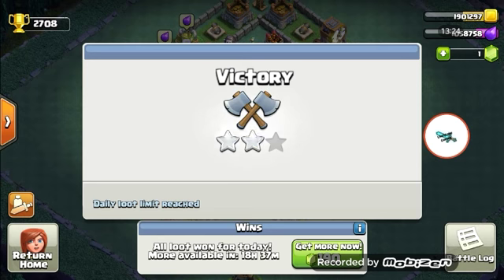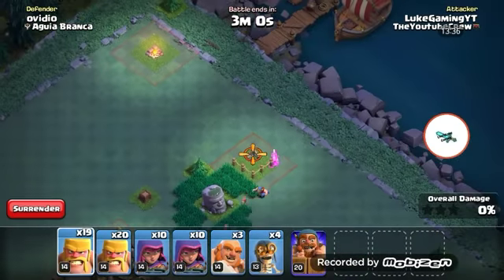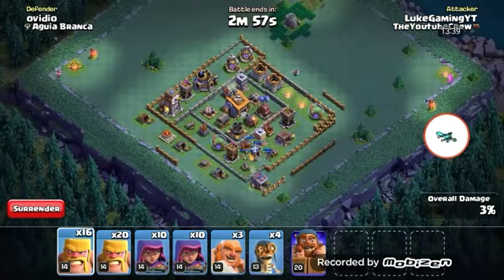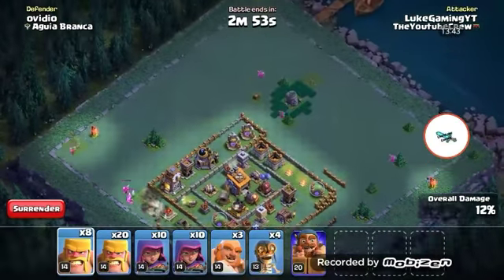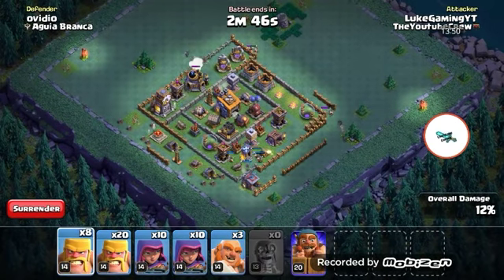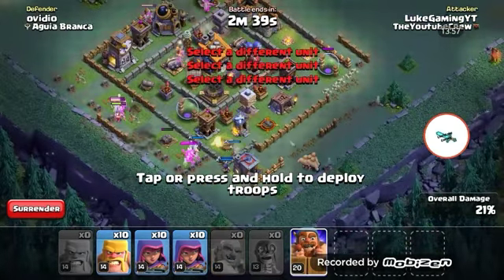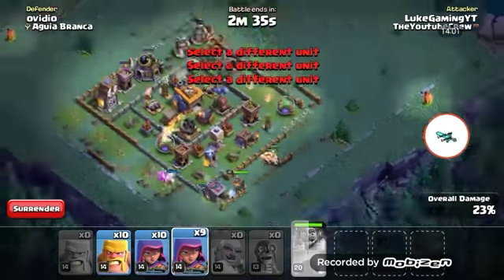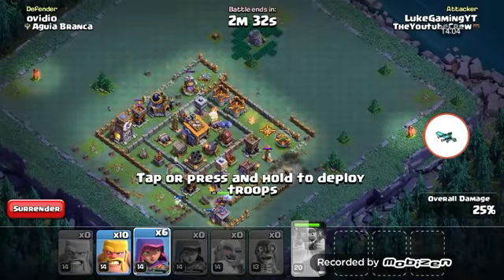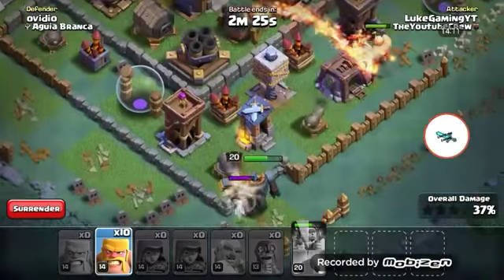Let's try another one. I might be able to three-star this. I'm going to keep ten barbs like usual because that seems to be the common number. Those guards are a little ridiculous. Let me put those there to help out. Okay, we got a one star so far - if only that boxer giant wouldn't go for that building.